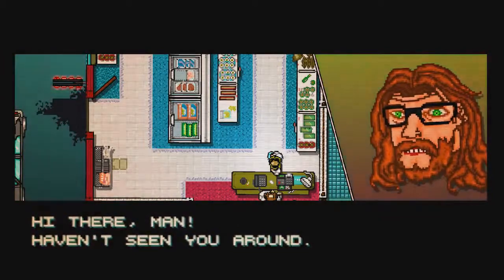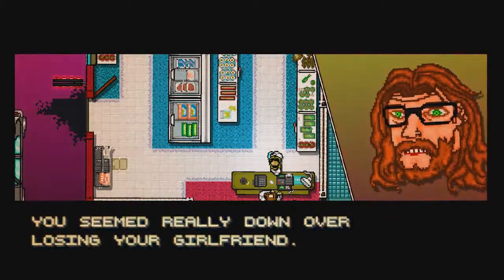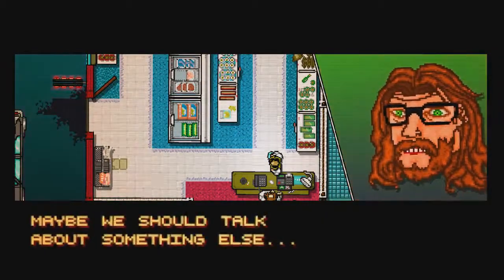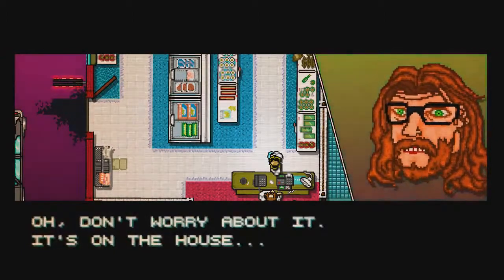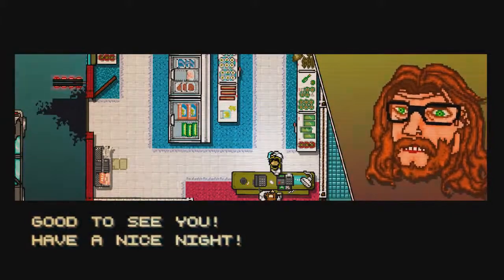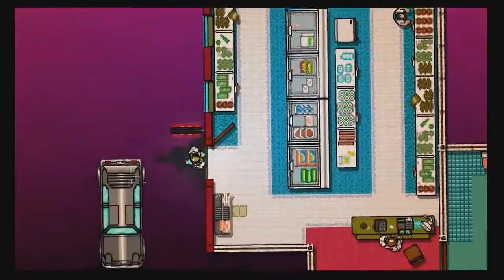Haven't seen you around, thought something might have happened to you. You seem really down over losing your girlfriend - don't remember seeing you after that. Maybe we should talk about something else. Out for a midnight snack? Oh, don't worry about it, it's on the house. Good to see you, have a nice night. And we get some free food - always got a lot of free food.